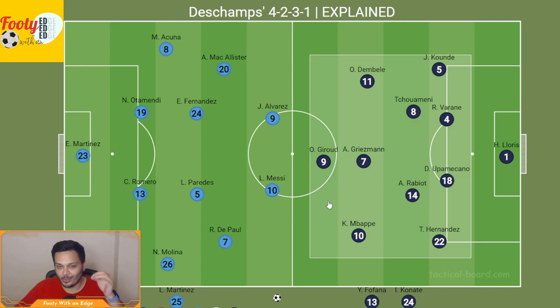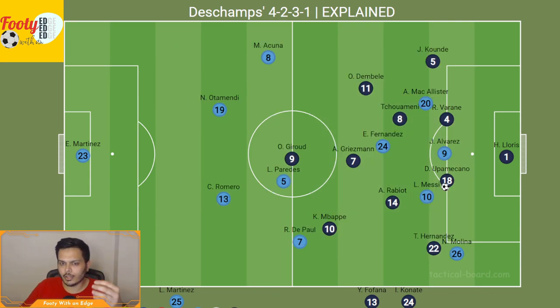And there's absolutely nothing wrong with this strategy. The goal is to win the game, not to play well and lose. This 4-2-3-1 with counterattack is really effective from Didier Deschamps. Let's look at what France would look like in a counterattacking situation — assuming Upamecano wins the ball in this area.